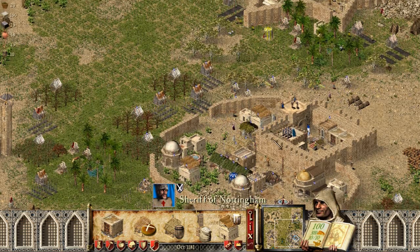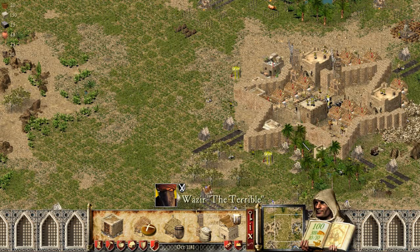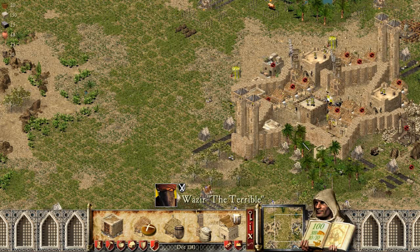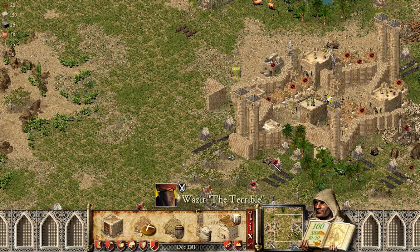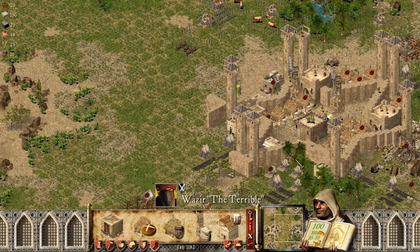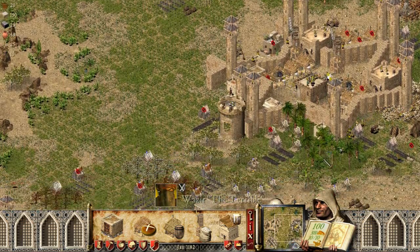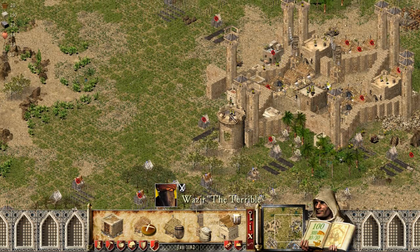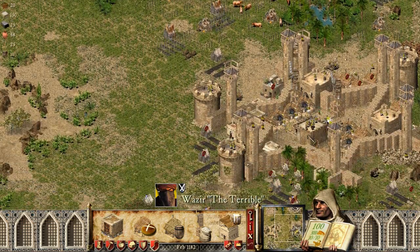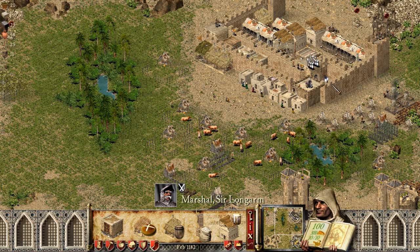The Wazir sometimes builds a strong defense and sometimes builds a very weak one. Right now it looks like he's building the six-tower castle — the only problem is he doesn't put any siege equipment on top of those towers. That's why he's category 2.